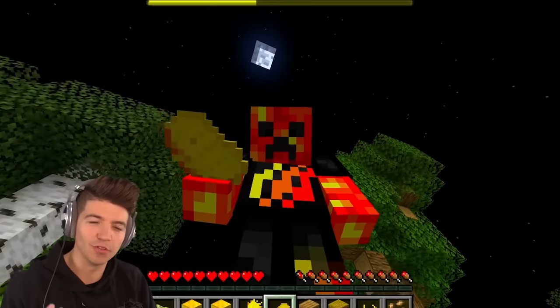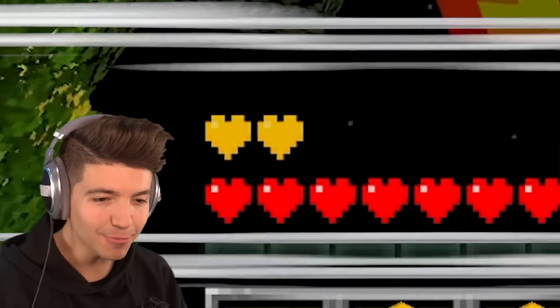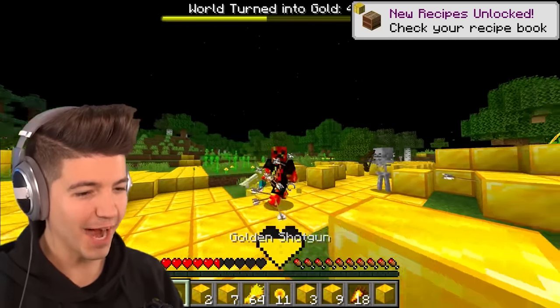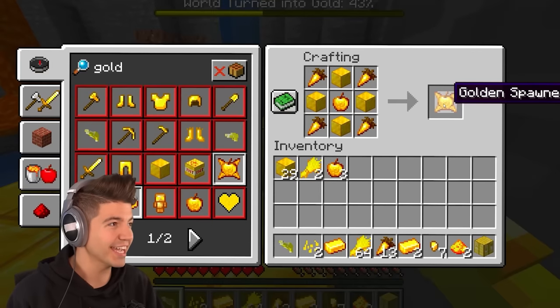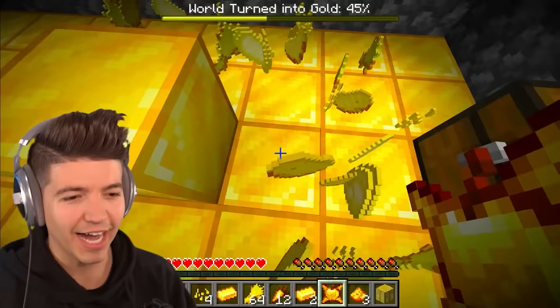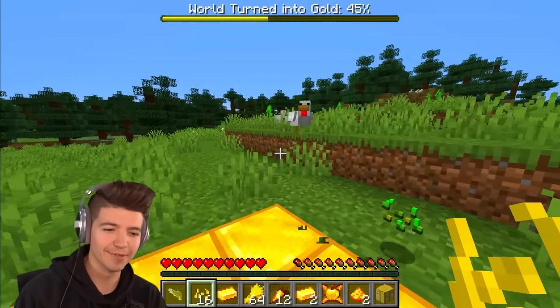I haven't eaten any of the golden food yet — I want to see what it does. We get absorption hearts and resistance! I got all the ingredients for a golden spawner — I have no idea what it does. What it does is it actually just spawns gold items on the ground.